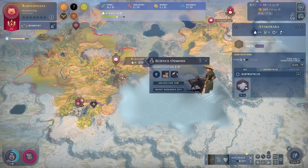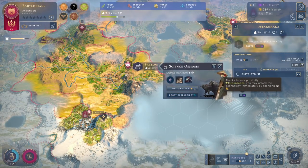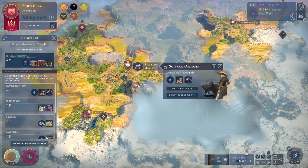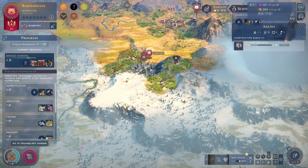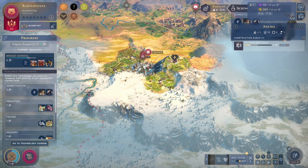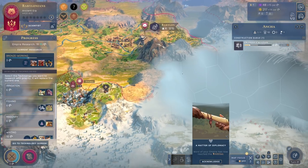Here we got science osmosis, which will happen from time to time if you have somebody nearby who has more technologies than you. Now I have the option of either paying 72 gold to unlock domestication, or I can get 57 science for my current research. Since we are not actually in that much of a rush to finish bronze working — I have to finish this outpost, then hook up copper, and I cannot speed up this outpost; it will take 3 turns no matter what, we need 35 production — we can actually pay to unlock domestication. 22 gold is not that much for us, so we will pay, and that gives us domestication.